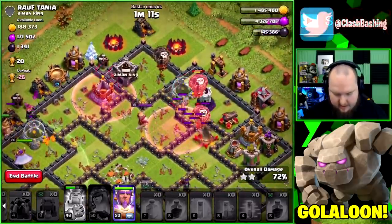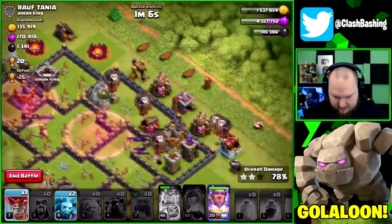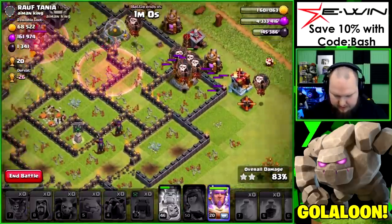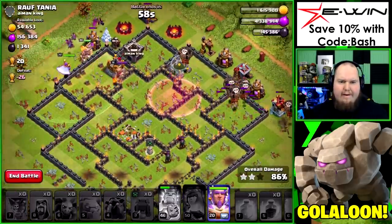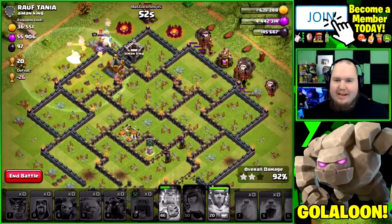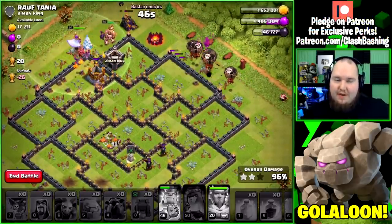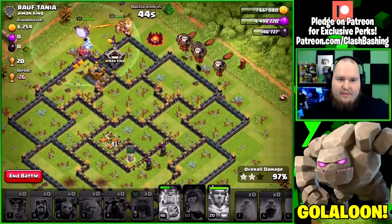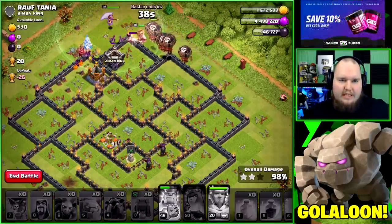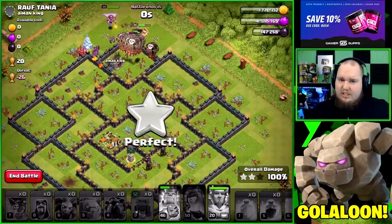My warden's literally following around my king — that happens to the best of us. But I think we have enough to clear out everything here. Put in a couple minions, drop that last balloon for cleanup, and we can pop the warden to protect the king. One downside of throwing an air warden in late is he's likely to follow the heroes around. But we get a little lucky and manage to get a nice three-star to start us off!